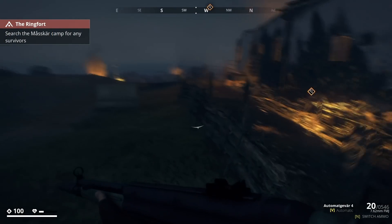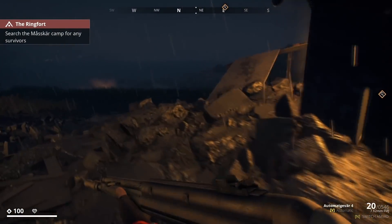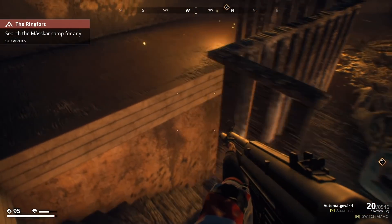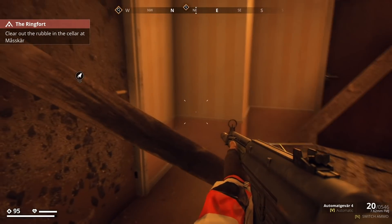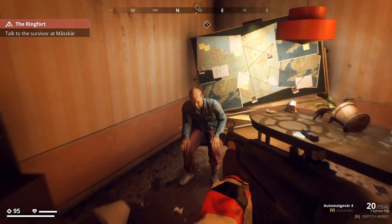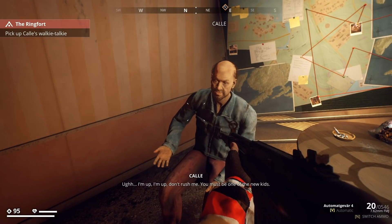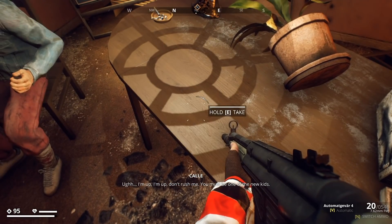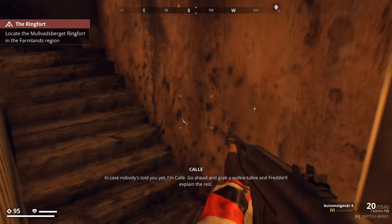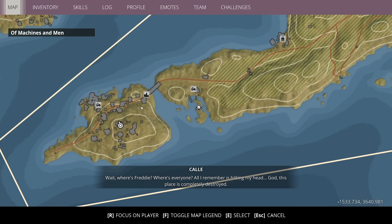Search the camp for any survivors — yeah, I'm pretty sure no one's alive. We've already been here, everyone is gone. Weapons — three of eight, there are some more weapons somewhere. We're supposed to go in this building. There's a guy here — my dude, Kale! Pick up Kale's walkie-talkie — that has to be one of the new items. Locate the ring fort in the farmlands region — are we supposed to do that?